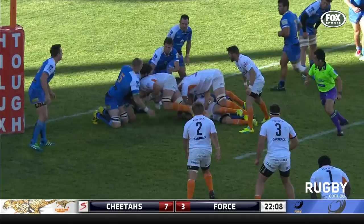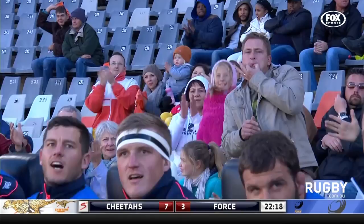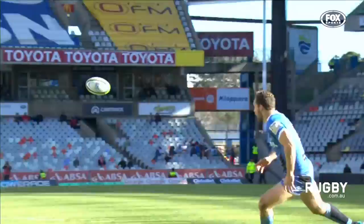The final pass. Zehlinger at pace, but good defence — in the trenches they stay. The Cheetahs with numbers on the outside. Kasim! Uzair Kasim. His sixth Super Rugby try.